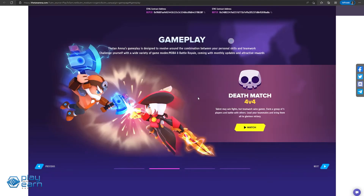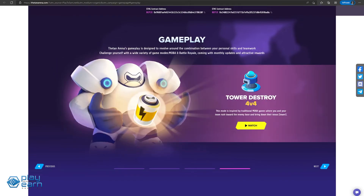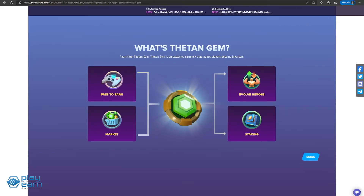There is also a Deathmatch mode where teams rack up kills, and a Superstar mode which is kind of like Capture the Flag. The last mode is Destroy mode, which plays like traditional MOBAs like League of Legends, which is why it made it to this list. By playing the game, you can earn Thetan Coin, the main currency, which can be used to trade on exchanges or buy Thetan boxes in-game. Thetan Gem is the governance token used for staking and governance, and can be earned in tournaments, special events, and marketplace sales.